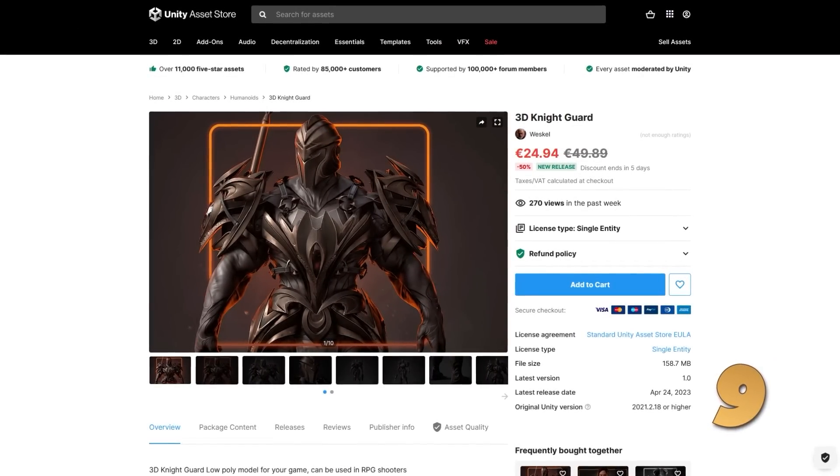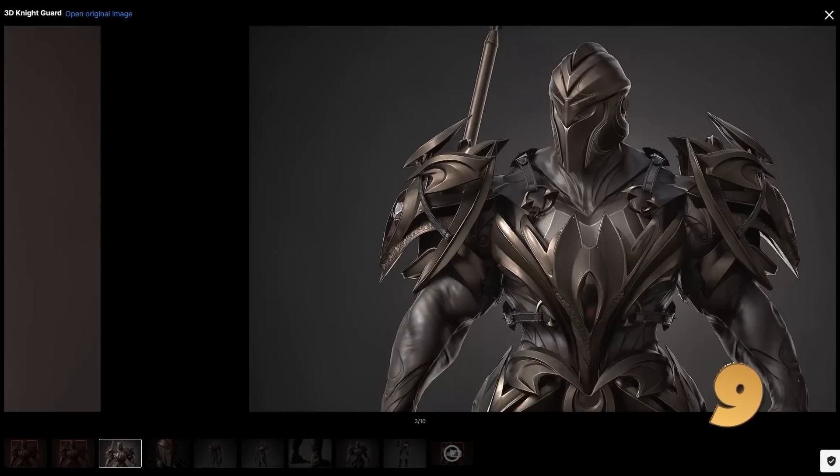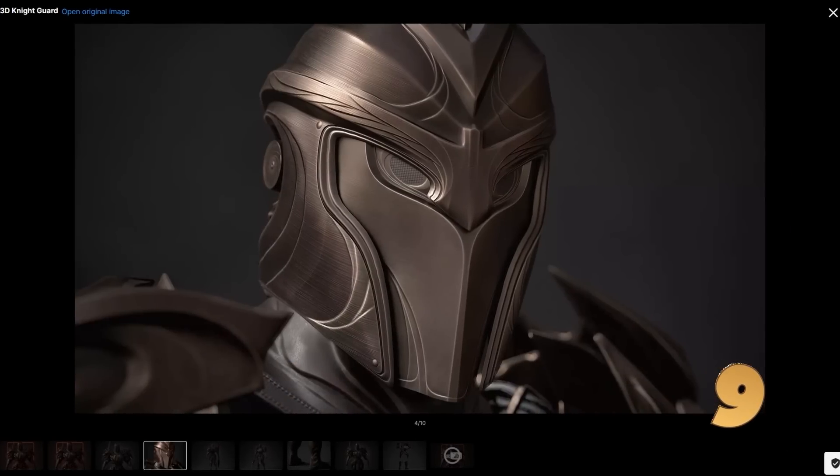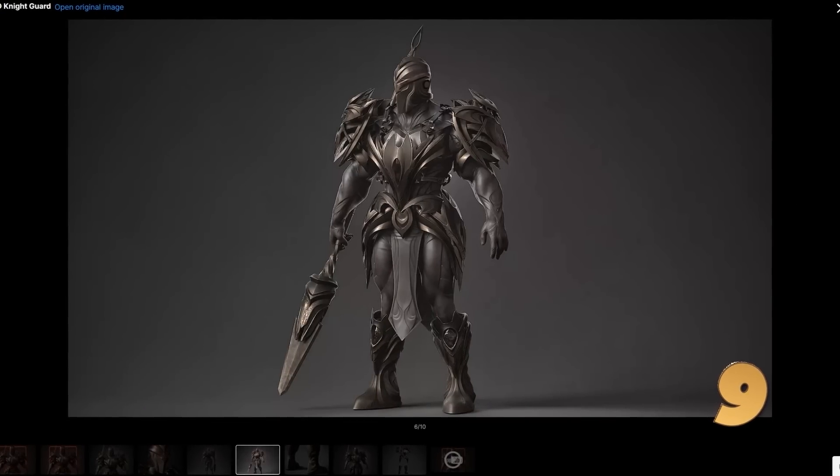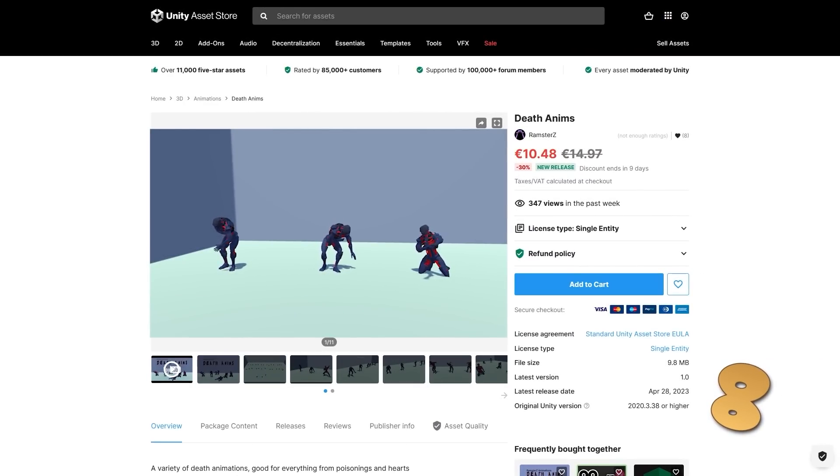For something super high quality, check out this knight character. It looks really gorgeous, has a really great design with a very interesting style — kind of looks like some kind of dark paladin. All of it is done using very high quality 4K textures.